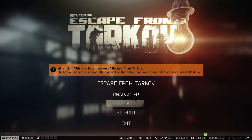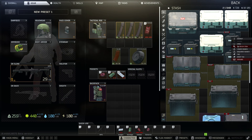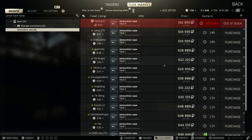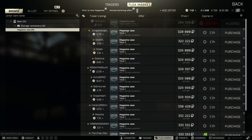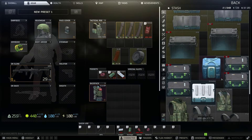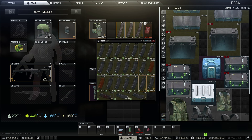Once you guys hit level 15, you want to go to the flea market and buy ammo cases and mech cases. The ammo cases right now are about 620k and the mech cases will be about 320k. So basically we can buy two mech cases for the price of one ammo case. Let's compare one ammo case versus two mech cases.